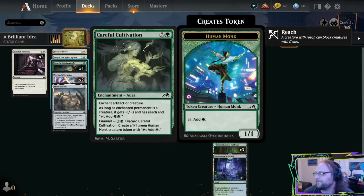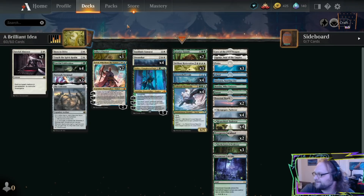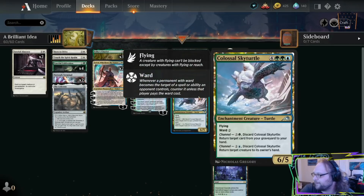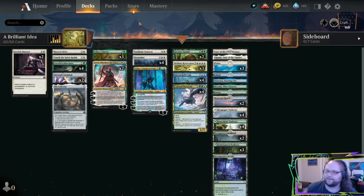There's also Careful Cultivation in the deck, which is an enchantment that comes back with a Restoration, and it's also Instant Speed Ramp. Note how much the deck is playing at Instant Speed — we have Careful Cultivation (2-mana Instant Speed), Faithful Absence (2-mana Instant Speed), Sunblade Samurai can be done at Instant Speed. Greater Tanuki, Mirror Shell Crab, Colossal Sky Turtle — all of these cards can be done end of our opponent's turn or during their combat step.